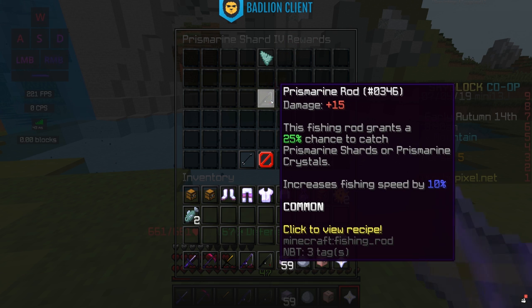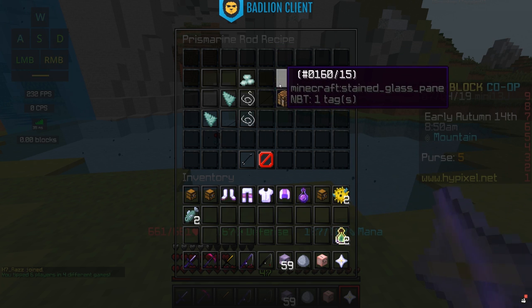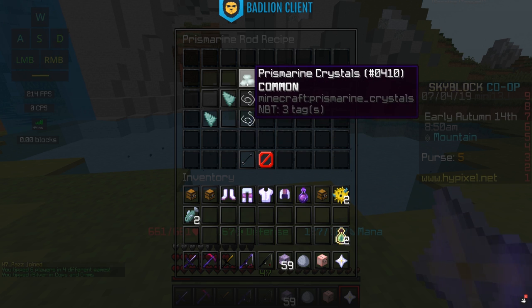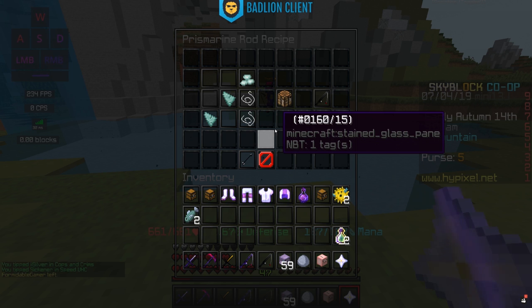10% isn't a ton, but it's a little better than the base rod and still has no level requirement. To craft one, if you had the 100 shards collected, you'd use two prismarine shards, a prismarine crystal, and two string. You can also ask a friend with the recipe to craft one for you — they're very cheap to craft. On the auction house, they won't go for a large amount of coins either, so you could just buy one to start fishing with.